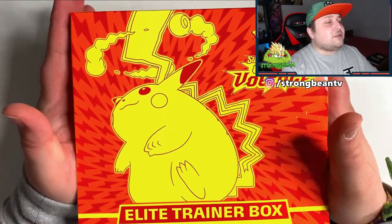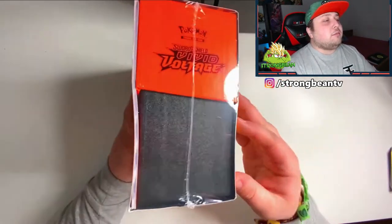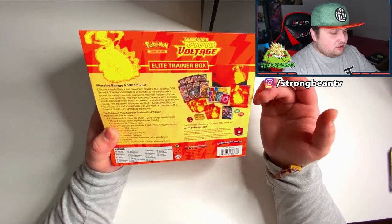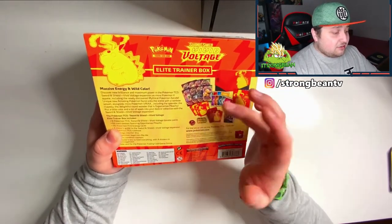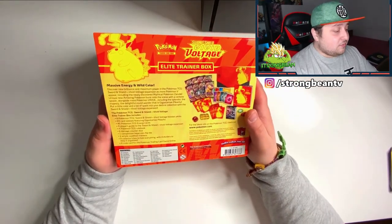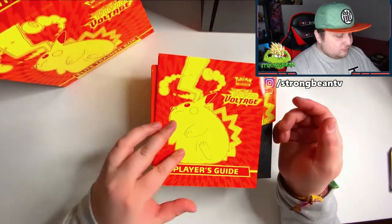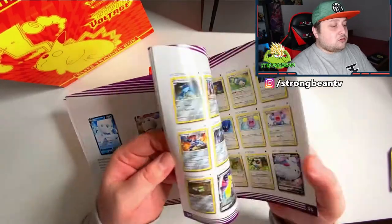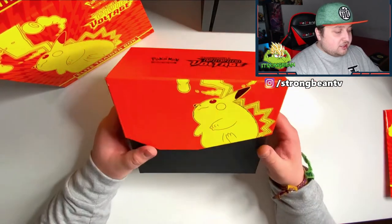Here we are with the Vivid Voltage box. Let me just quickly zoom out to show you the entire box on all sides. So here's what you actually get in the box itself: a little booklet, the player's guide with your rule book, some counters, some dice, and eight packs. I've got the player's guide here — I think it shows every card you can get in this set.